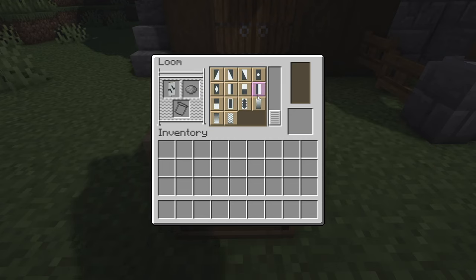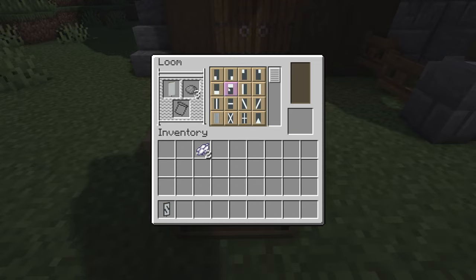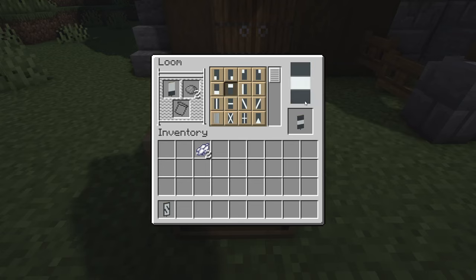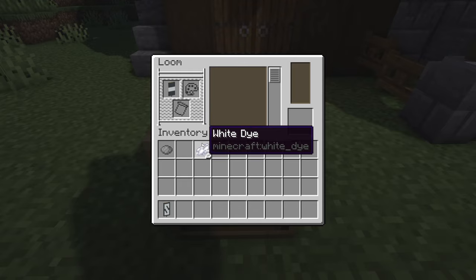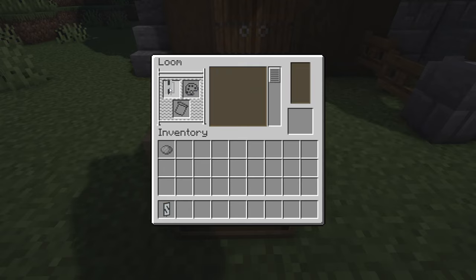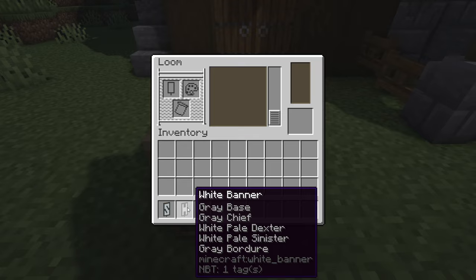Put that back in and then pick the border going all the way around to give the S shape. For the letter H, once again starting with a white banner and some grey dye, pick this shape, plop it back in, and then pick the one at the top. Switch to white dye and pick this shape as well as the one on the flip side, then add the border all the way around - and there's the letter H.